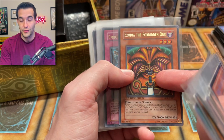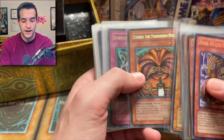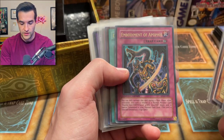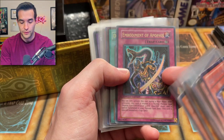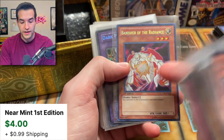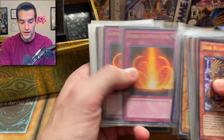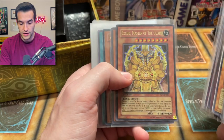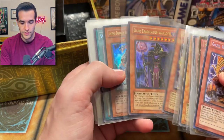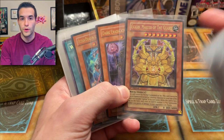Monster Reborn, Exodia the Forbidden One — we actually graded one of these in an upcoming PSA video. We also graded one of these except that was from Dark Legends. Double Spell unlimited, Magic Jammer, Banisher of the Radiance — actually pretty good. The Dark Paladin — it looks like it has a little crinkle in there unfortunately. We've got Exodia — or Master of the Guard. These are all the starter deck ones. This is considered one of the worst starter decks but it was actually pretty good.